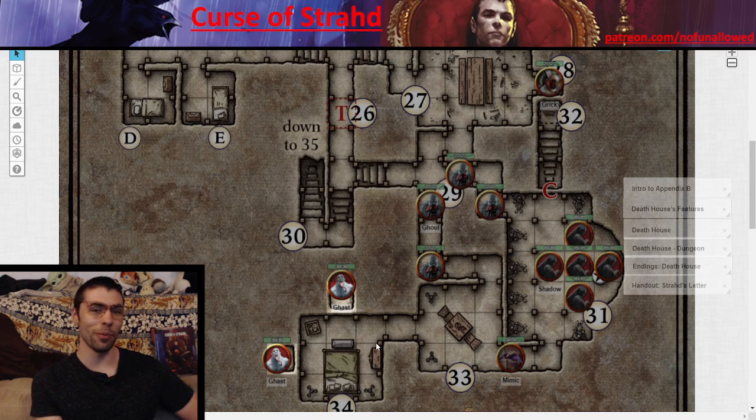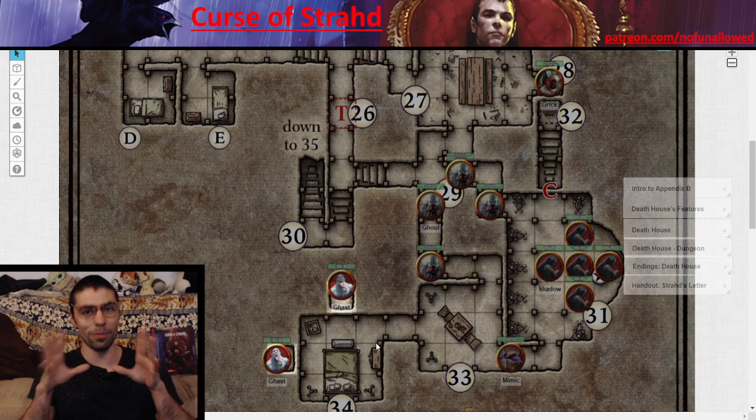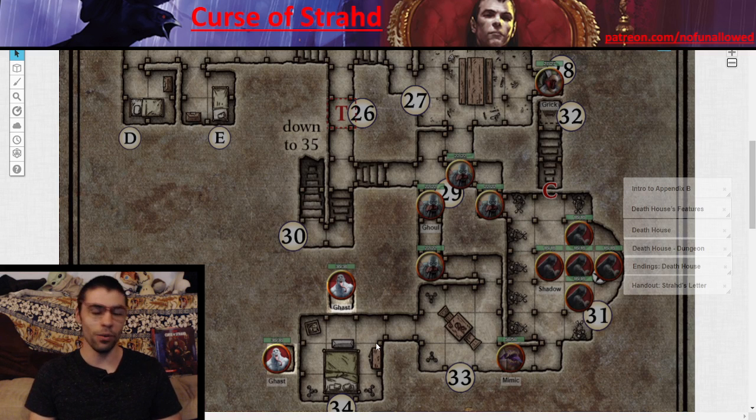I've both played and DM'd Death House multiple times, and at least someone has died to pretty much every engagement. I distinctly remember when I was a player — those ghouls in particular killed some people. The mimic killed someone too; last time I ran this the mimic actually killed two PCs. These back-to-back fights at low levels, with no abilities, weak hits, and no hit dice, mean you get hit once and you're pretty much down on HP until you can get a long rest.